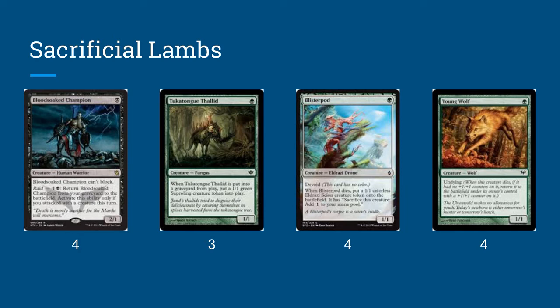We also have Tukatongue Thallid and Blisterpod, both of which fill about the same role in the deck — they're nearly identical. They're 1/1 creatures for one, and when they die, you get a 1/1 green creature token, or in Blisterpod's case, a Scion token. This is great because they die triggering our drain effects, and then we get another creature that can die easily to trigger our drain effects again. We also have Young Wolf — the first time it dies, you return it to the battlefield with a +1/+1 counter on it, so it actually becomes a 2/2 creature after they kill it the first time. Then it can die again, giving us multiple death triggers.